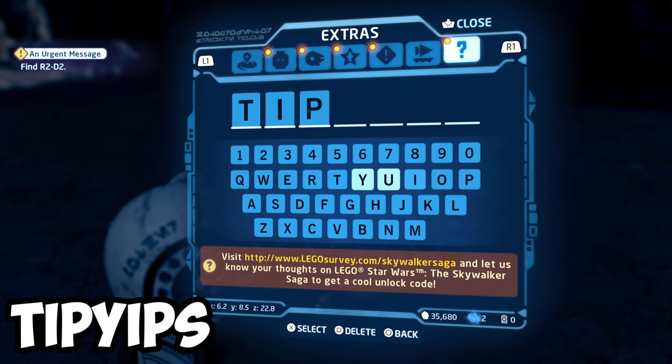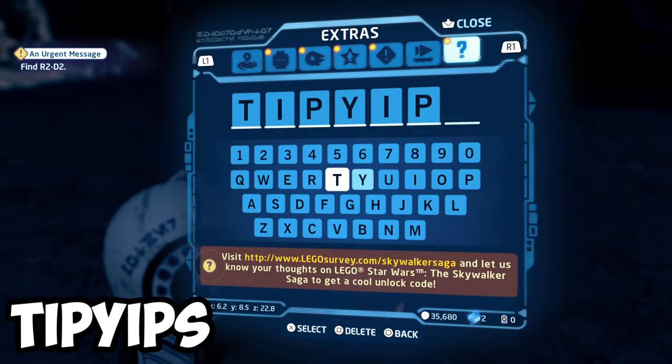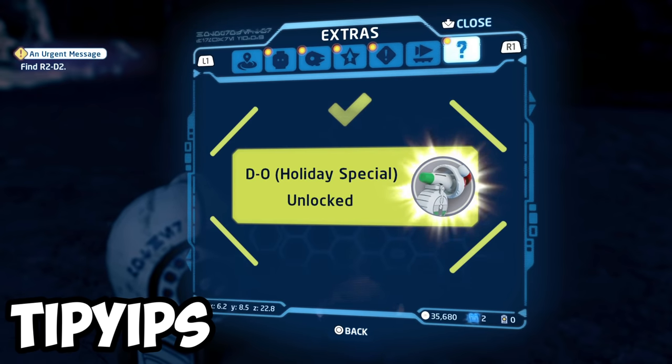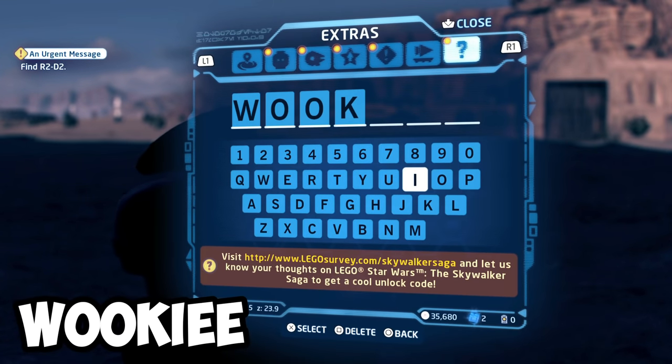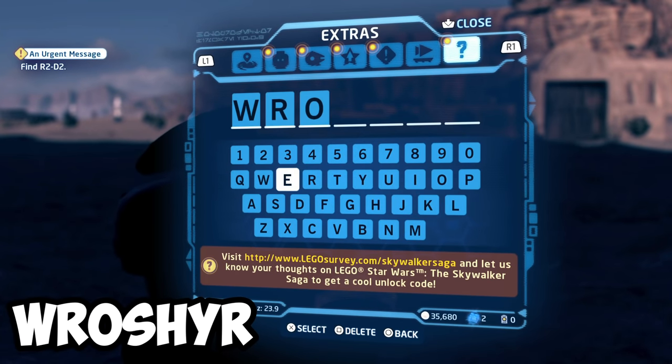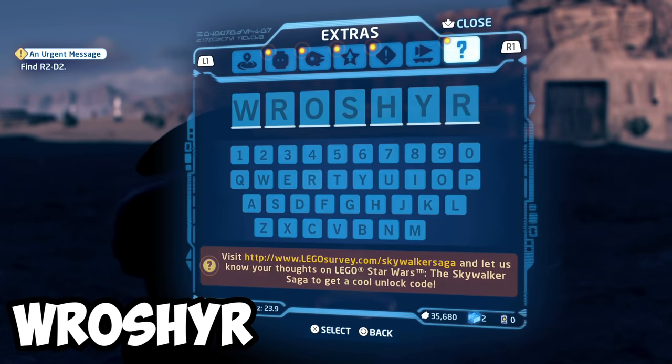D-O Holiday Special with TIPYIPS. Chewbacca Holiday Special skin with WOOKIE. And finally, Darth Vader's Holiday Special skin with WROSHYR.